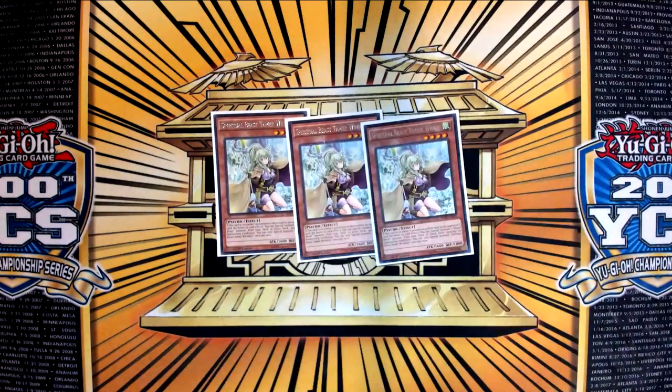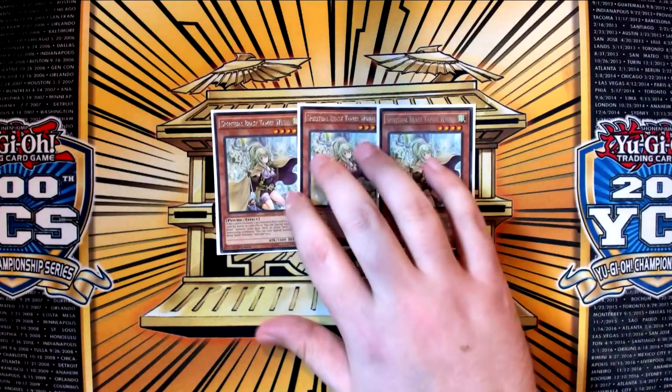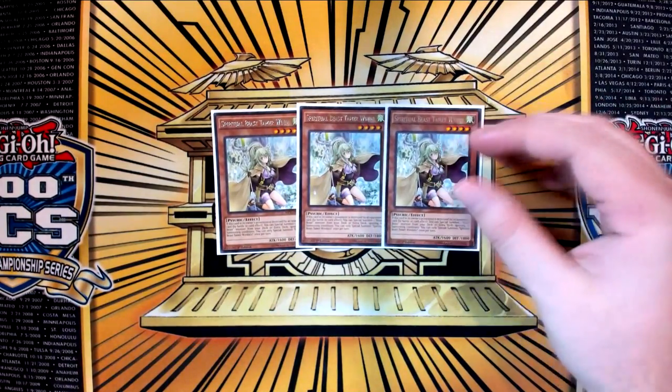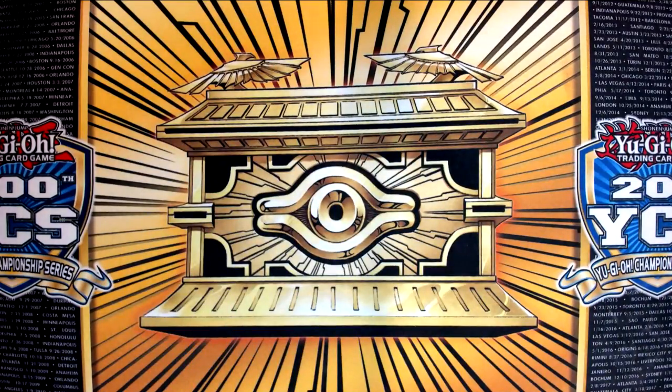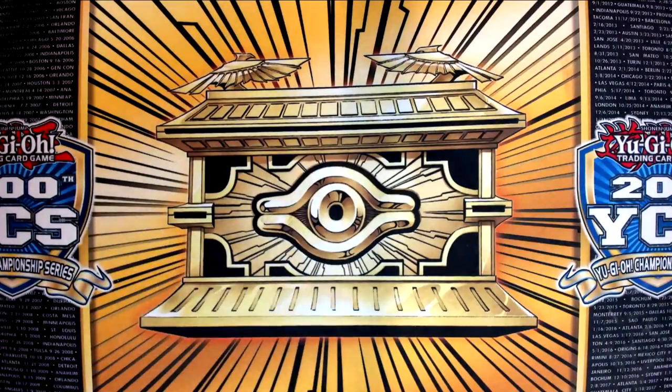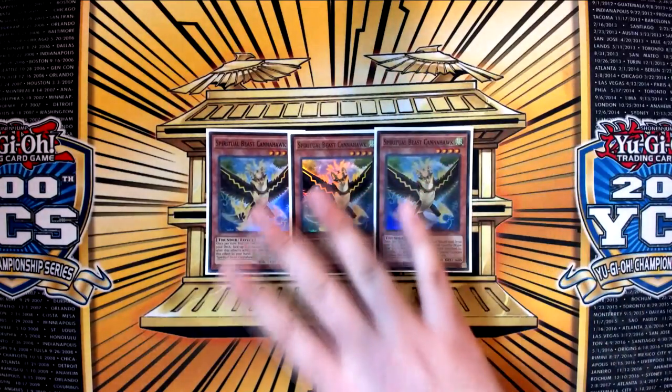Three copies of Spiritual Beast Tamer Winda. This card is fantastic — it's a floater. It's both a Ritual Beast Tamer and a Spiritual Beast name. Cannot say enough good things about this card. That makes ten Tamers, as it were. Even though Winda is technically both, it's ten Psychic. That is the ratio that I'm playing for those. Even though Winda does count as both a Tamer and a Beast because of her name, it actually works with Brain Research Lab, so it's basically more of a Tamer than anything else.